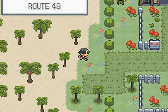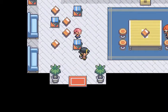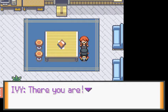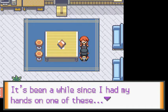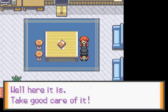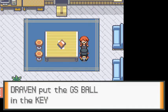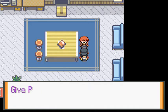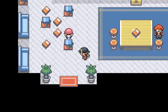Here we are at Professor Ivy's lab again. There she is — her beautiful self. She says Professor Oak sure picked a fine person to pick up the GS Ball. The secret of this ball has yet to be discovered. She hands it over — we got the GS Ball! She says Professor Oak is waiting, so deliver it right away and give him her regards.